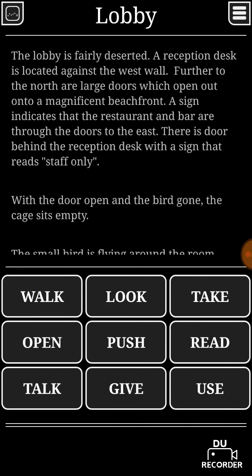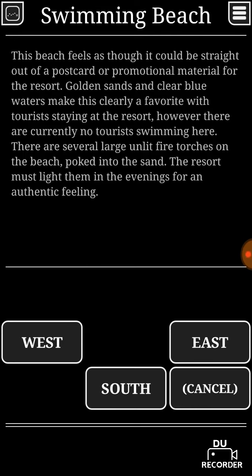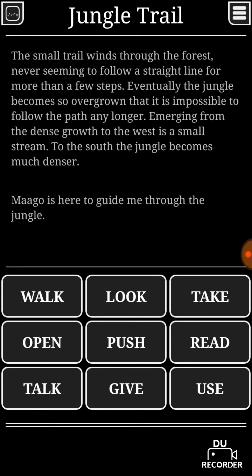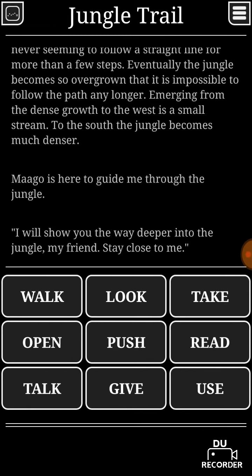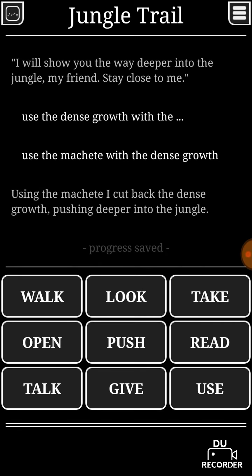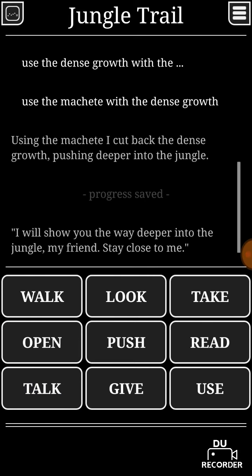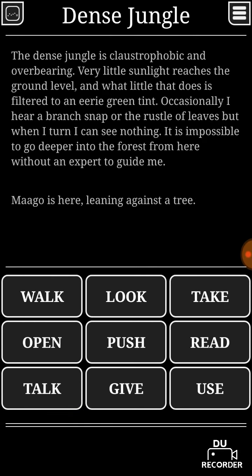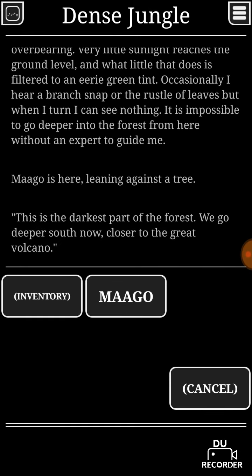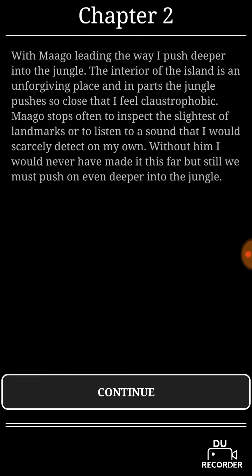Now we have this thing — take this pig thingy. How would you even carry that? Like imagine just walking like an insane person just bringing meat. So Magow is there, then you use the dense growth with the machete. Now talk to Magow again — don't worry, we're staying close to him. Now we're talking again — okay, that's chapter two.